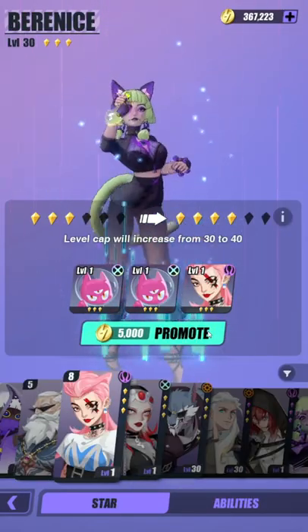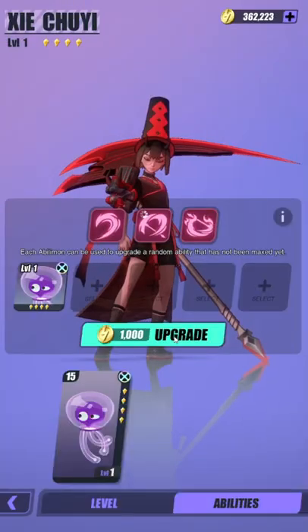Use Staromons or espers you don't plan on using to promote your heroes. Level up your espers' abilities using Abilimons.